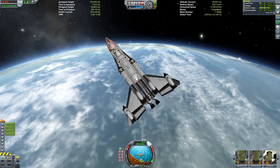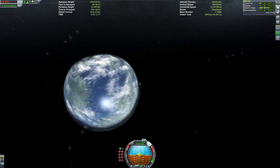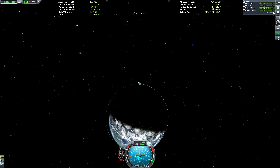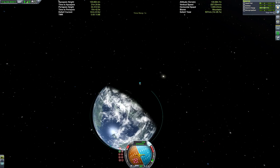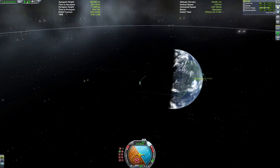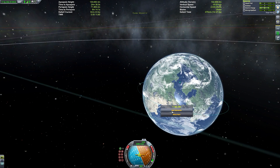Now we're getting light and high in the atmosphere, I can be quite aggressive with rolling around and creating as much air resistance as I can. The apoapsis is now at about 130,000 metres, which is pretty close to the Kármán line. I'm happy to circularise on engine at this point.